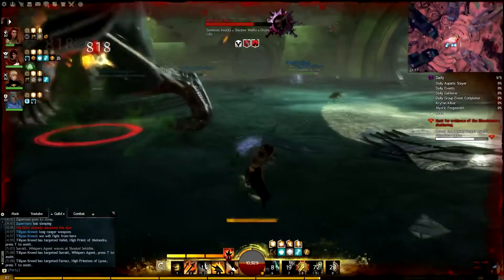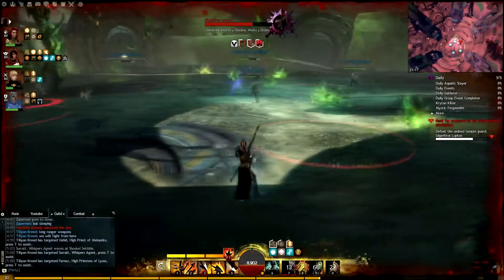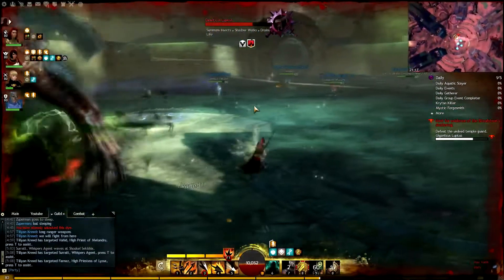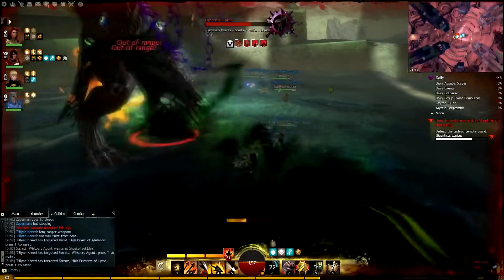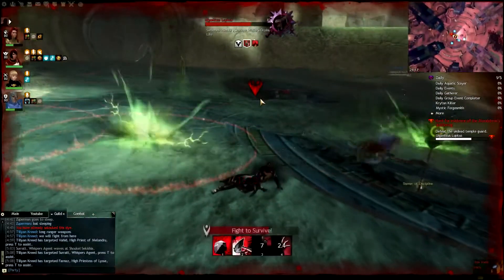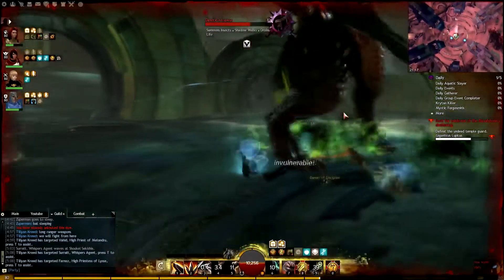The second mechanic is he will spawn to you — he will teleport at you. You can dodge it. Those are two hitters, so with one dodge you will evade both hits at once. If not, you are probably straight away in downstate.